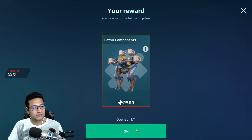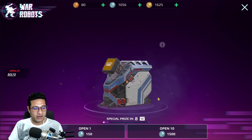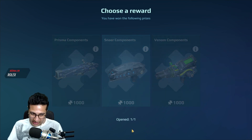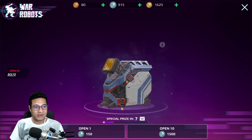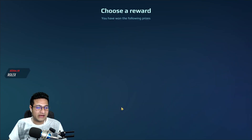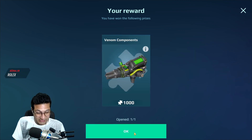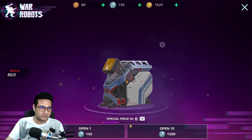I don't need anything here — anything is fine. Let's open another crate. I need venom components but I know I won't get it. I'm pretty sure everything is rigged here. Every freaking thing is rigged. Okay, I got a thousand — that's fine. I have like 5000 now, I think.